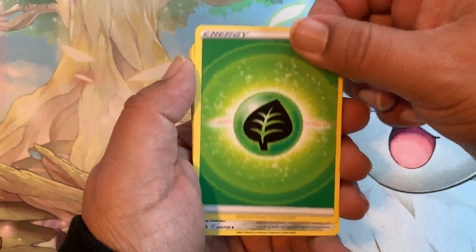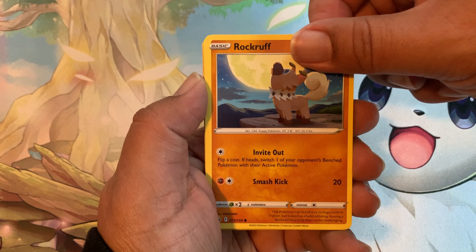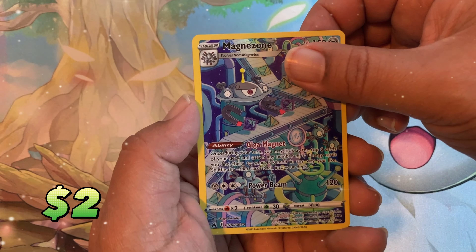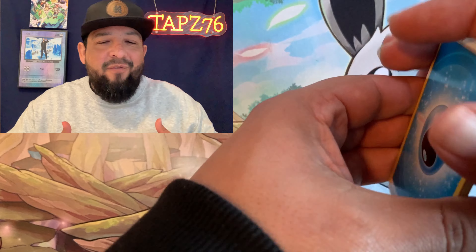First pack magic — is there even such a thing as first pack magic? Let's find out. Code card for you guys. Our first pack wasn't that great, but we did get that reverse holo energy, and those are pretty cool. Our second pack would be a lot better. We leave energy for good luck and pull this amazing Deoxys from the Galarian Gallery, one of my favorite cards.